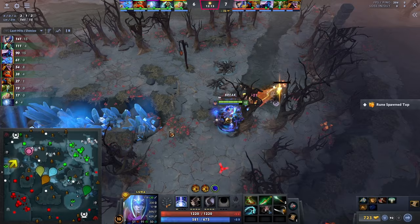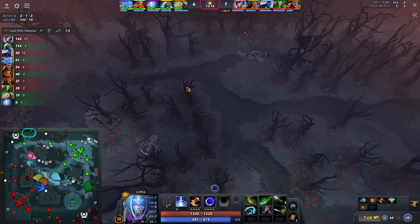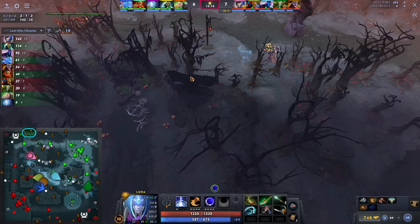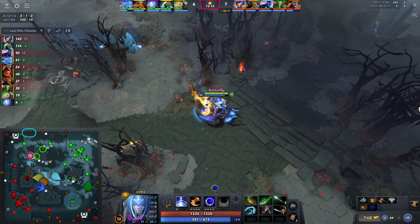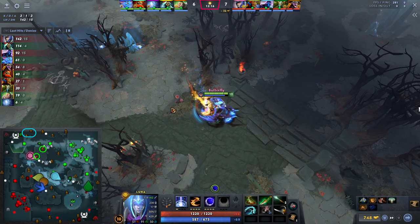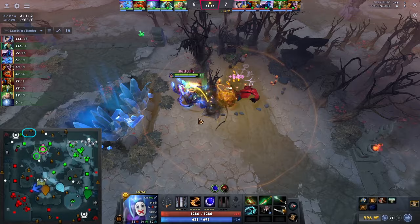He doesn't go back to farm those camps right away because, looking at the timer at 16 seconds, the wave is probably near that spot. Now he can farm really fast, so rather than farming a medium plus small camp, he goes for the medium plus large camp, which is more gold. The lesson here is: when you have better farming capability, at earlier levels you can't really farm these well in time. But now he has 10 to 15 seconds before he needs to go back, so he optimizes for the highest-gold camps.